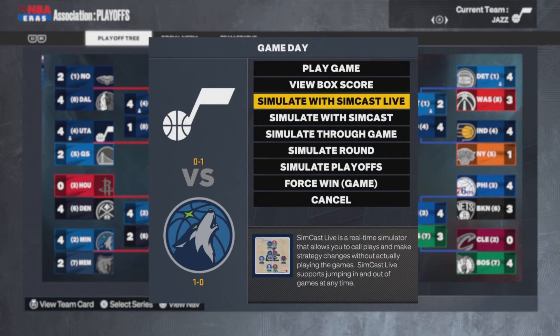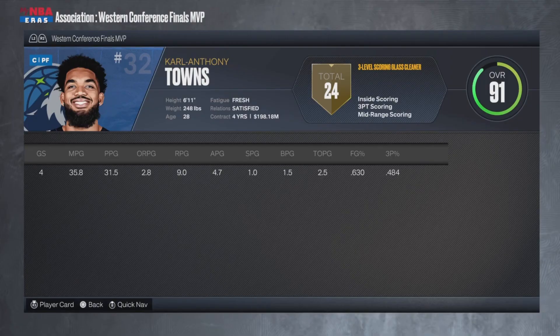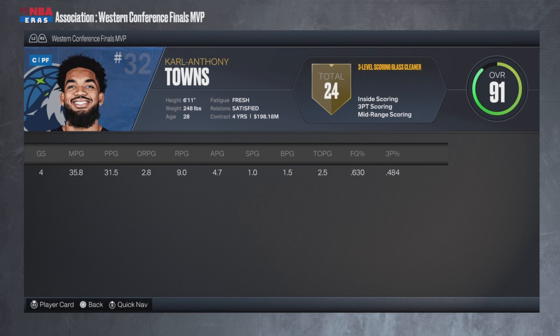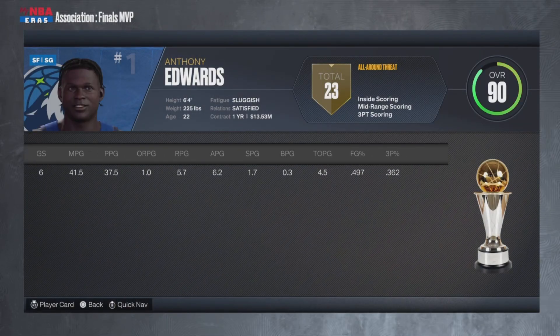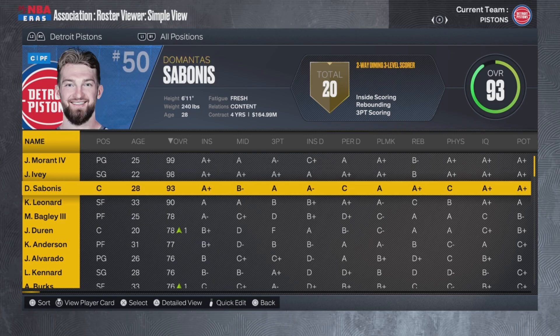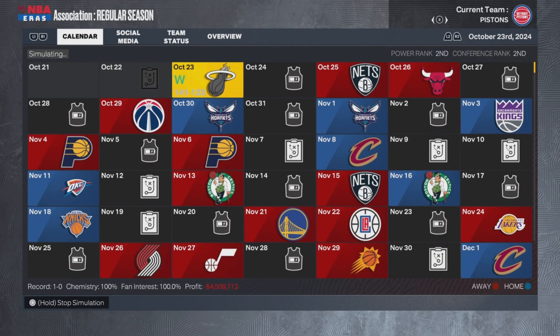Joel Embiid and Karl-Anthony Towns are your Western and Eastern Conference Finals MVPs — what a big man matchup. Kat comes out on top. Anthony Edwards, with the worst face scan in 2K history, wins Finals MVP averaging 38 points in the Finals. Between it taking forever to fix rosters and both teams disappointing me, I'm not even going to complain about the Pistons picking up Sabonis and Kawhi. I'm going to let it rock — that is the scariest big four in NBA history and I don't care.